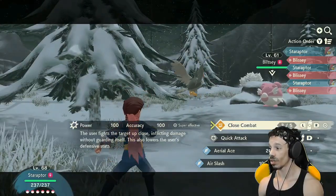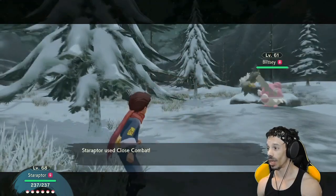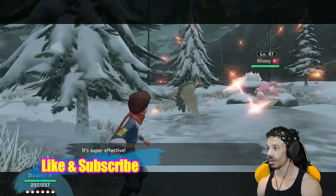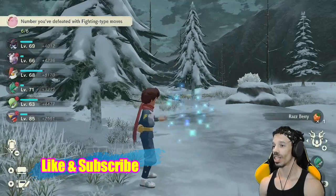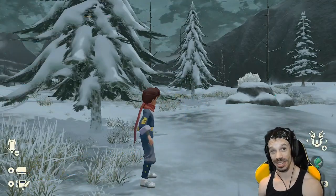All you have to do is go to Close Combat, because Staraptor knows Close Combat, and it should be down in about one or two hits. Go ahead and check out all that experience — I'm already level 69 and I got a bunch of experience.